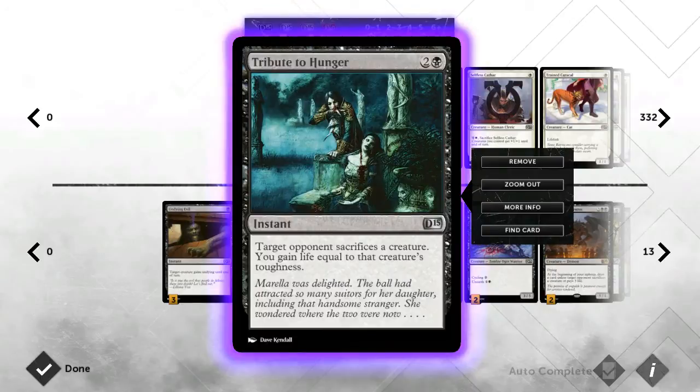We've managed to put in two Tribute to Hungers — we had to drop one just because I've had to cut a lot of good cards, which I'll go through at the end. Tribute to Hunger is really good because it makes them sacrifice a creature and you gain life. You can get pretty low early game if they're rushing, and this helps save that. If you're playing against an Auras deck, this is fantastic. Yeah, it's part of my removal.